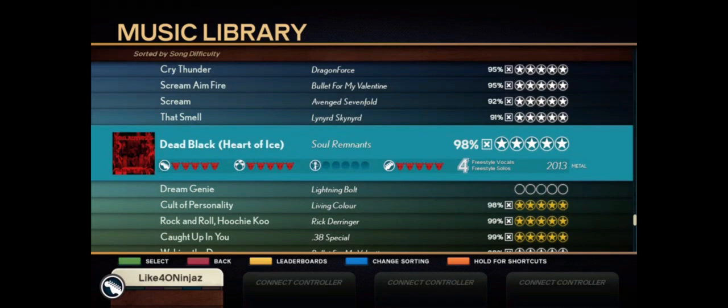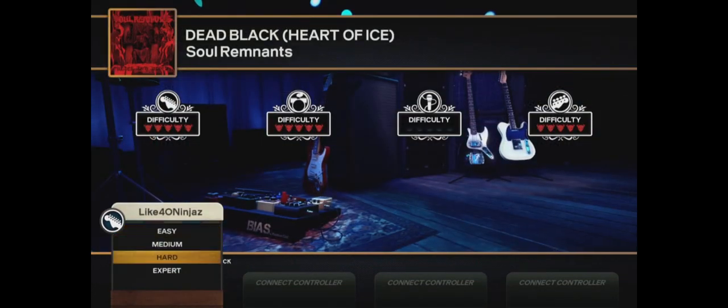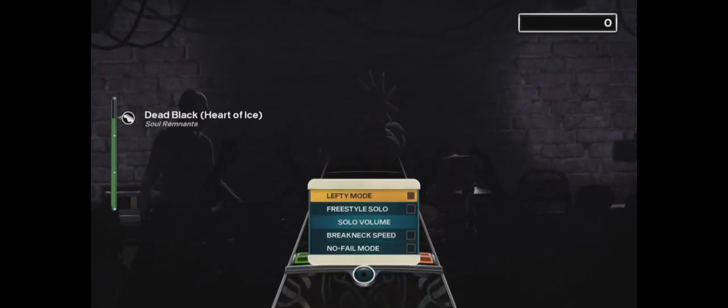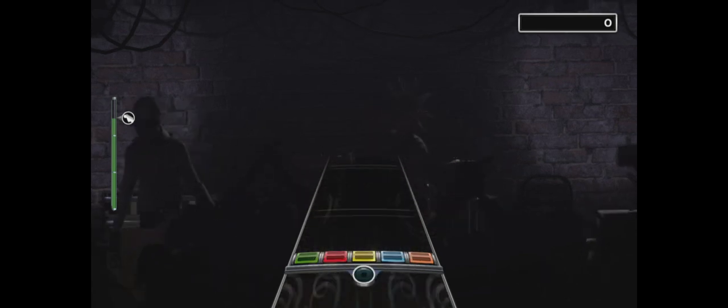You're going to want to play the song Dead Black by Soul Remnants because it has a very easy solo at the very beginning. First, we're going to use just the solo buttons. Let me put on my breakneck speed. Make sure you have freestyle solo turned off.